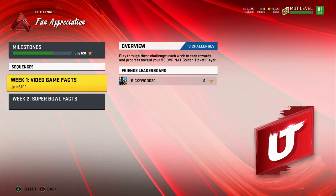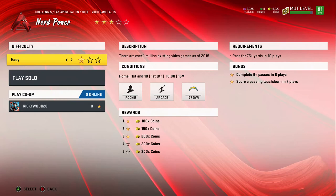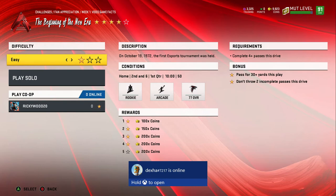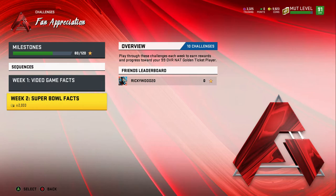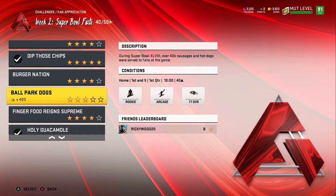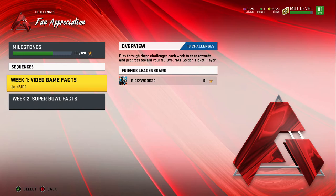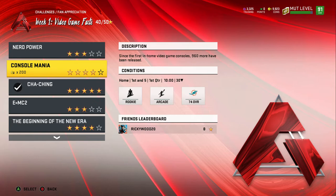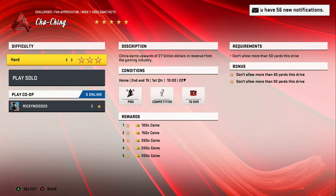Realistically all you need to do is just do these 10 challenges and go for four stars. I went three stars here, four stars elsewhere, and five stars on some because all you need to do is get sacks and make them fumble. For example, some challenges say do not allow more than 30 yards — all you really need to do is try and get a hit-stick fumble, and if they fumble the ball and you dive to the floor you'll get all the stars.